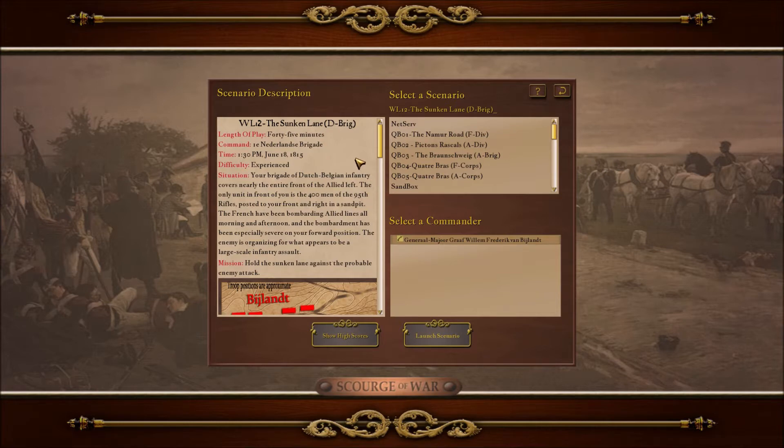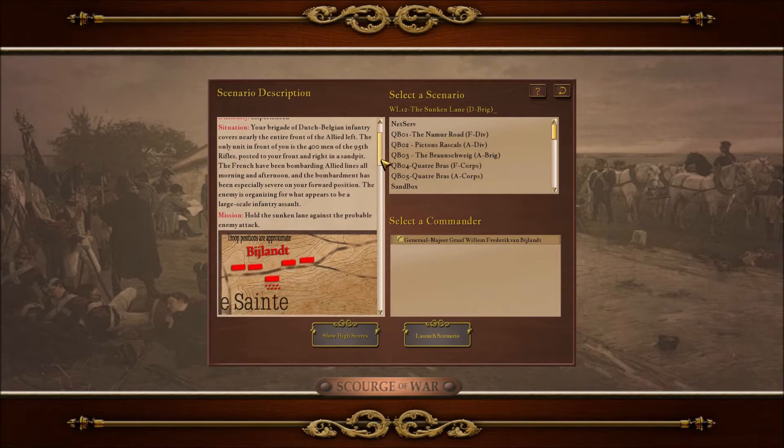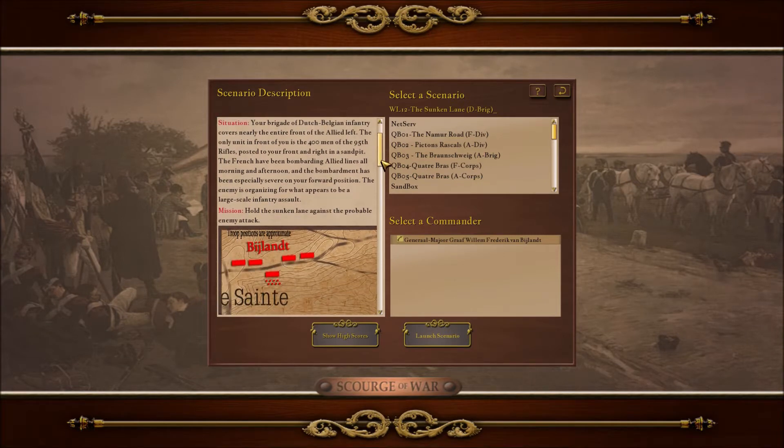Count William Frederick Van Vyland commanded the 1st Brigade of the 2nd Netherlands Infantry Division, who at Quatre Bras reinforced the forces of Prince Maurice of Saxe-Weimar in the Beaux-sur-Wood, holding his flank in Jamais-en-Coe against superior numbers until reinforcements arrived, however in the process losing a quarter of his brigade. The 27th Jaeger and the 5th National Militia lost particularly heavily.